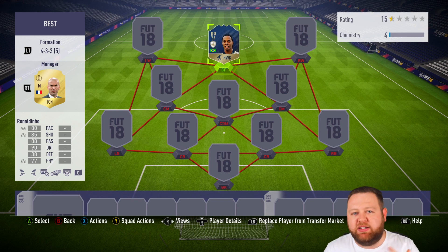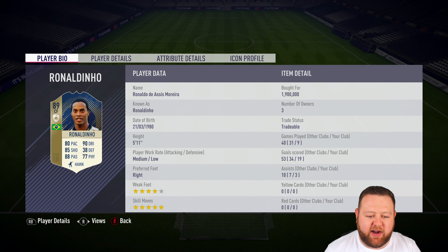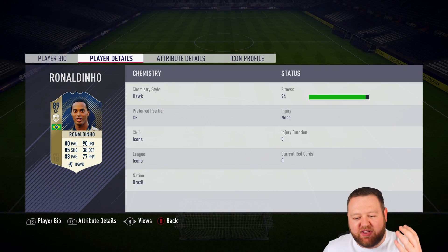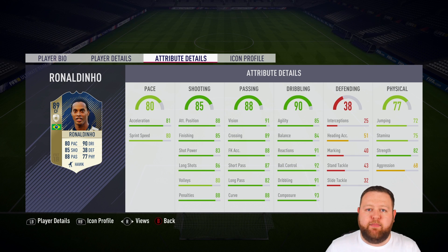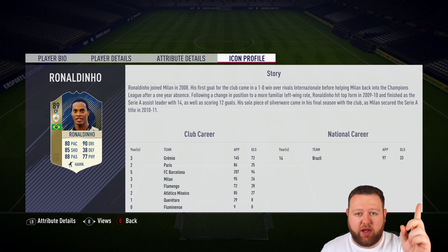If you follow me on any social media like Twitter and Instagram, you will have seen that I picked this guy up the other day and was super excited to get going and actually use him. 89-rated Ronaldinho — he's got 80 pace, 85 shooting, 88 passing, 90 dribbling, and five-star skills. And the fact that he's Ronaldinho just makes me so excited to test him out. You can see his in-game stats right here, but I will do a much more in-depth breakdown on this card over on the FootWiz channel. I'll leave a link in the top right corner.